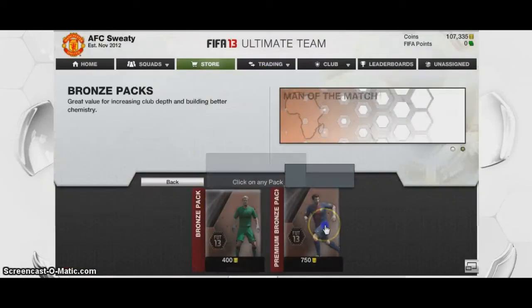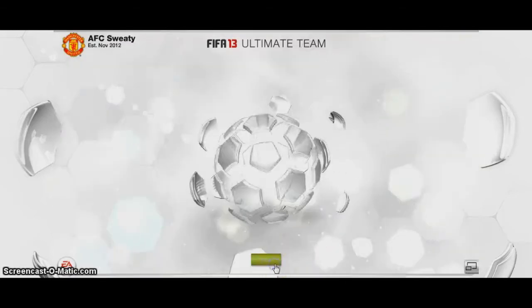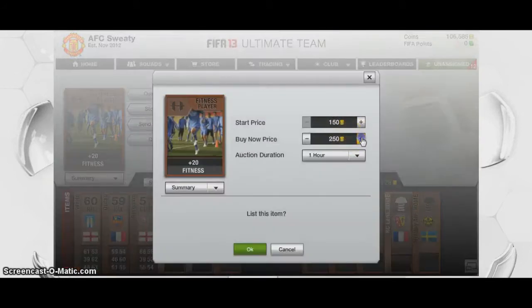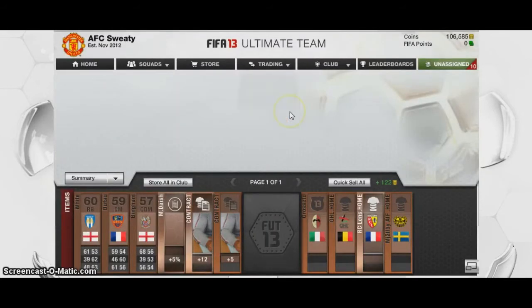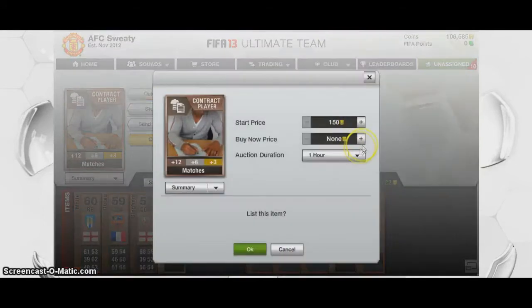Then we'll go to the store. What you can do is open up these packs — sometimes you'll get all of your coins back, but sometimes you won't. You've got more chance of getting a good player, obviously. This pack is actually good because we've got two of these, so that's our money back. But sometimes you'll find you only actually get a couple of hundred coins back from this method, because you might just get some bad players and some bad contracts. But in this pack it's actually okay because the consumables have paid for it.